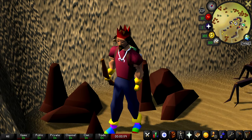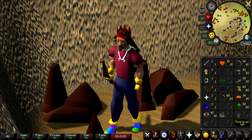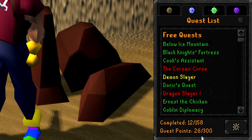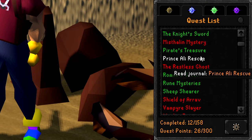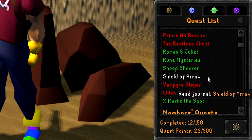Welcome back to episode 7 of the free-to-play level 3 skiller series. Starting off this video with 410 total level and just about 963,000 total XP. We still have 12 quests completed with 26 quest points. The quests we need to complete in order to green log the free-to-play quests are Mystic Mine Mystery, Prince Ali Rescue, and the Shield of Arrav.